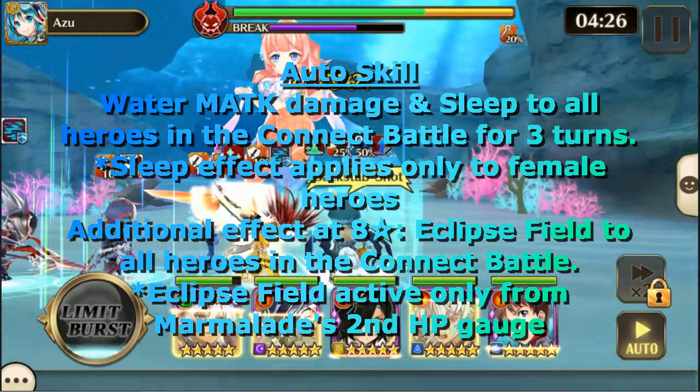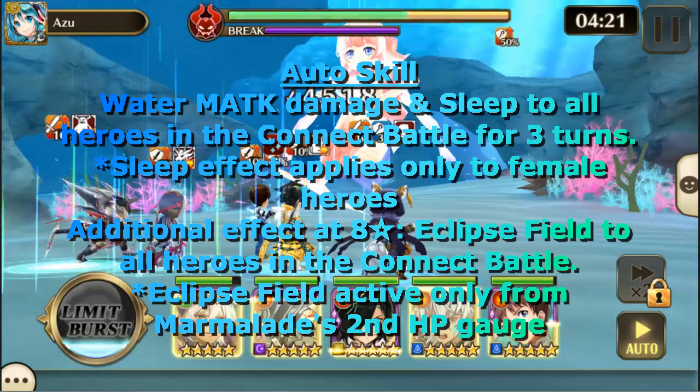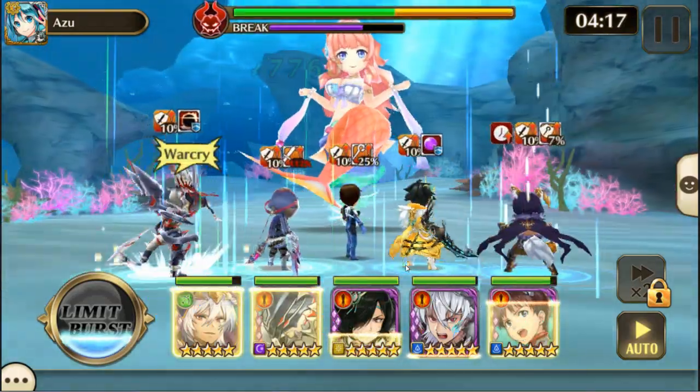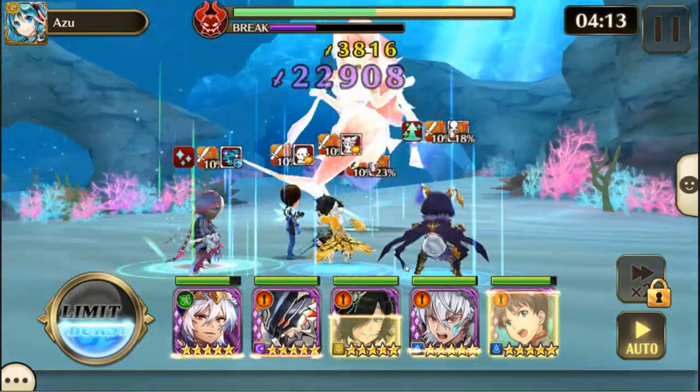Sleep effect applies only to female heroes, so bring all your husbands to this fight. Additionally, at eight stars, she has Eclipse Field, and Eclipse Field is active from the second and third HP bars. The most effective elements against her are going to be Fire and Dark.